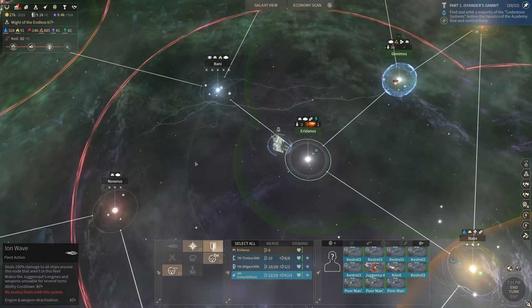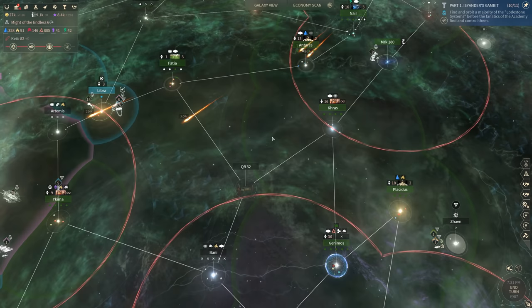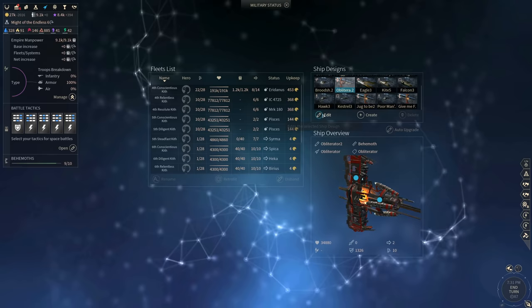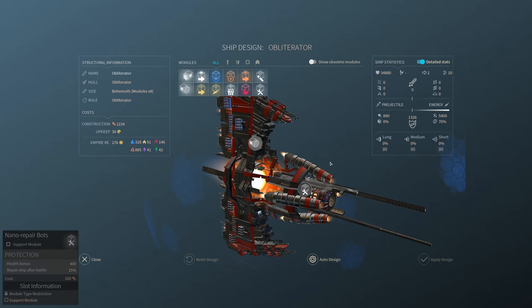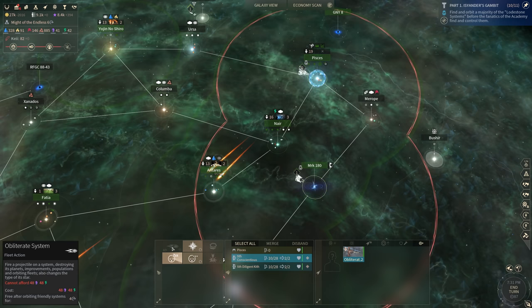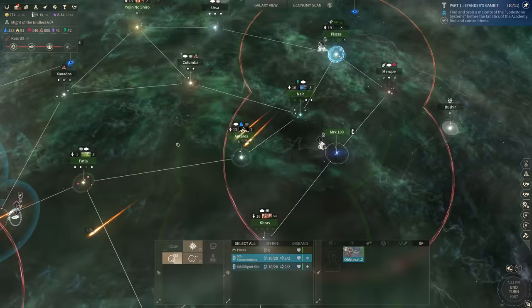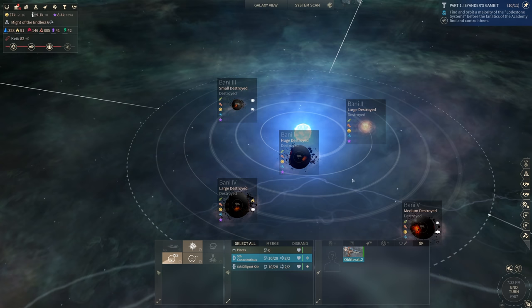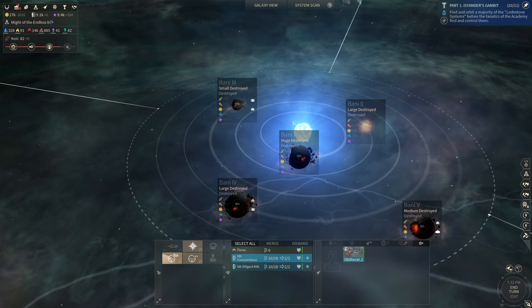Next up is the Obliterator — perhaps the most fun addition to the Endless Space 2 Supremacy expansion. The Obliterator is essentially a Death Star for those of you who are big fans of Star Wars, or just a weapon of mass destruction. It can only have two modules and is very defenseless on its own, despite its humongously large health pool. However, it has one extremely powerful function: it can actually fire a missile that can obliterate an entire system. And I'm not kidding when I say obliterate an entire system — that's why it is called an Obliterator. I already fired several such shots in this game, and as you can see, Bunny is one of the systems that was affected by an Obliterator shot. It used to be a stronghold for the enemy Volter faction, but they fired upon it with an Obliterator, and all that is left is several destroyed planets and a dying star.